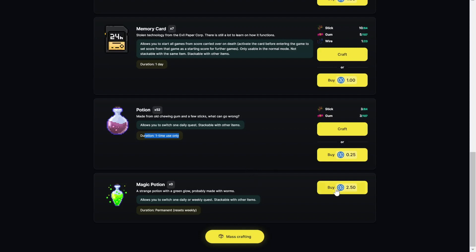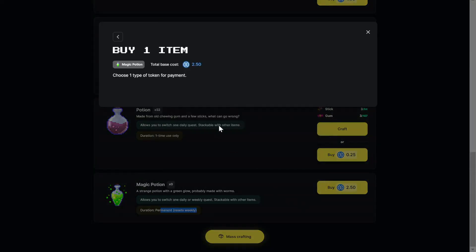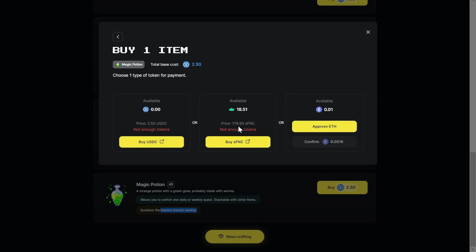If I want something that I can reuse after a week, then I can buy it for $2.50, or the equivalent which would be 176.93 SFNC at today's market price.